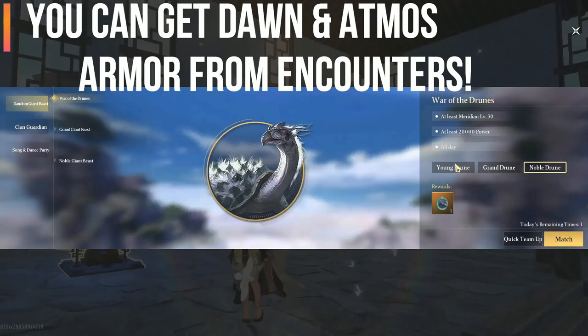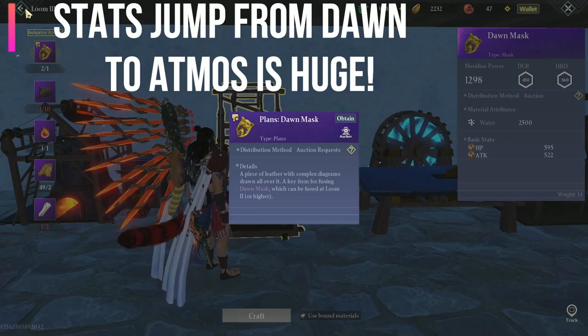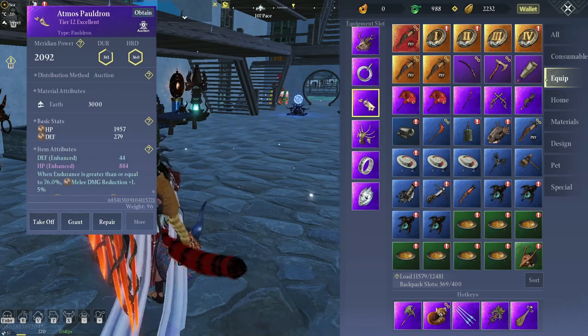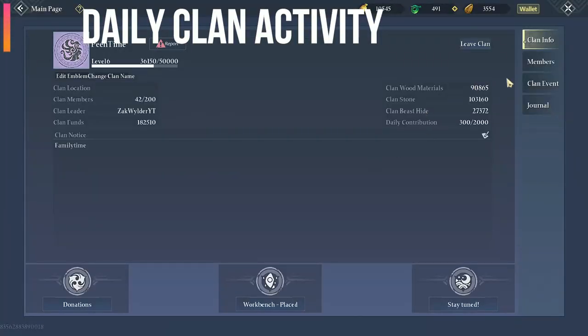Do your daily encounters as they give the best rewards. I know most of you get Dawn armor first, but if you can, skip it and save up for the Atmos armor — I would highly suggest it. The stat points are a major jump going from Dawn armor to Atmos armor.